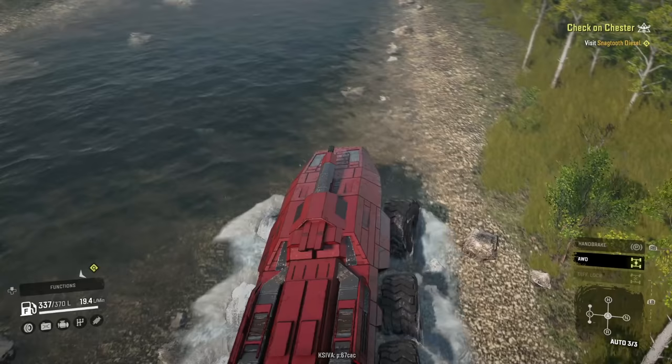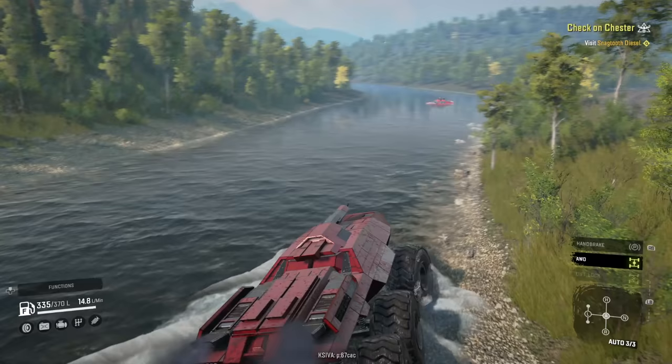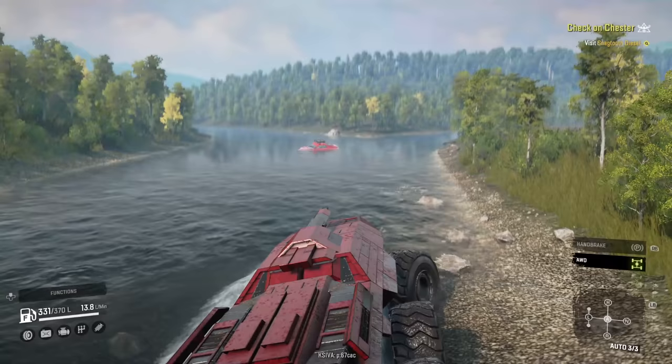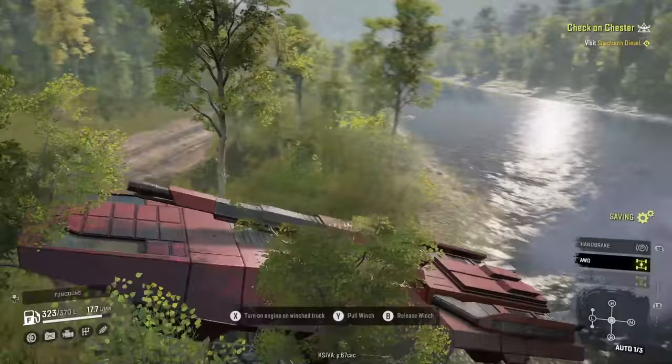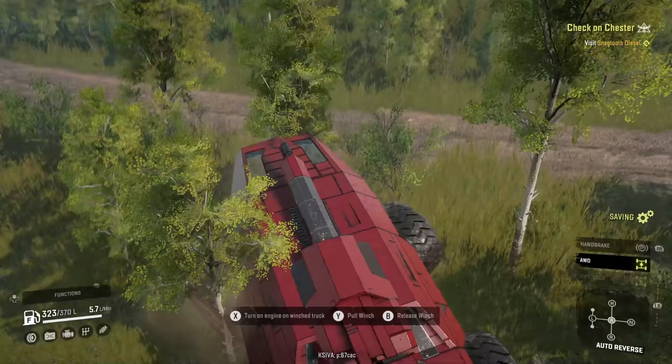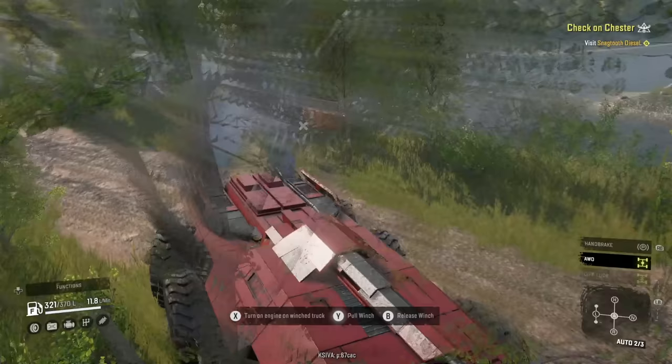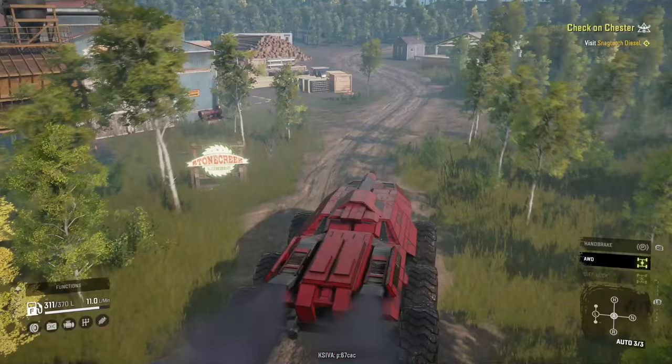We've spotted the stranded R8. The river is actually pretty deep — it would go over the top of this APC — but I think it's got the towing power to rescue the R8. The current is really bad right here. Winch connected — let's start to pull. The problem is the trees in between. There it goes — and we're pulling! This APC is like the best tow truck ever.